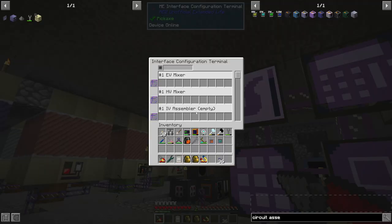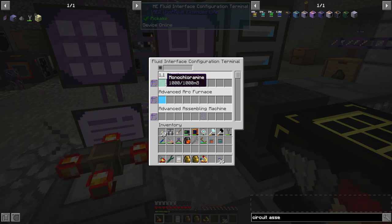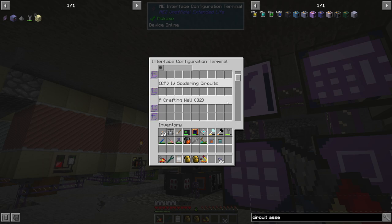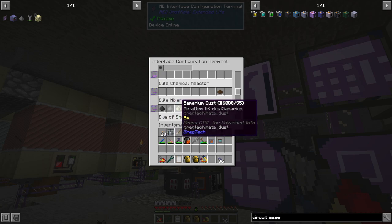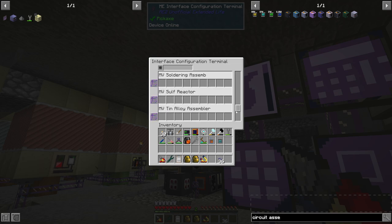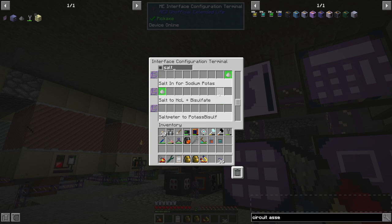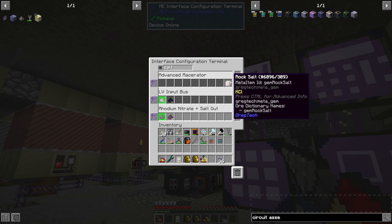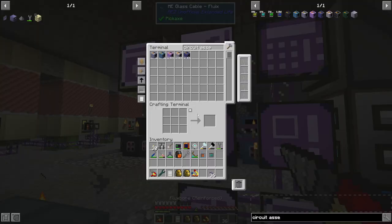I did make the item terminal, so I guess I misunderstood what this terminal was for. Much like the fluid terminal where it tells you what's being put into the slots - the input, output, and not the pattern slots - the item terminal will tell you what items are being put in. So like the elite mixer has sumerium, iron, and arsenic going to that machine. I also renamed some of my interfaces like 'salt in for hydroxide', 'salt in for chlorine', stuff like that.